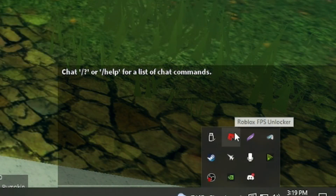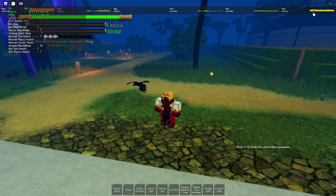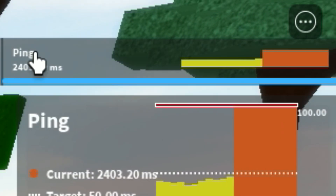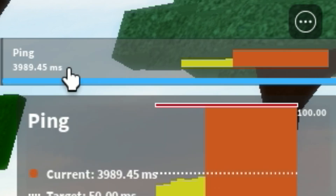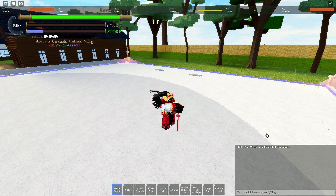FPS unlocker guide — the application link is in the description. Do not set it to none. If you set this application to none, your ping will raise infinitely. It will not go down even if you reset. If you close the application via task manager or whatever, if you set it to none, your ping in this game is going to spike infinitely. There is nothing you can do about it. I don't know why there hasn't been a patch made for this yet. People have been waiting, people have been asking. Unfortunately, the developer of this game does not care.